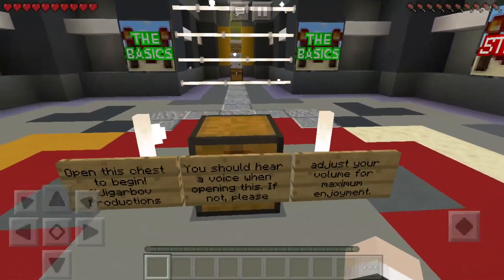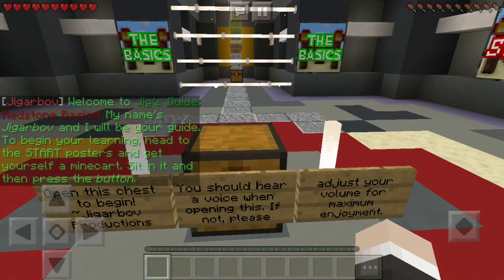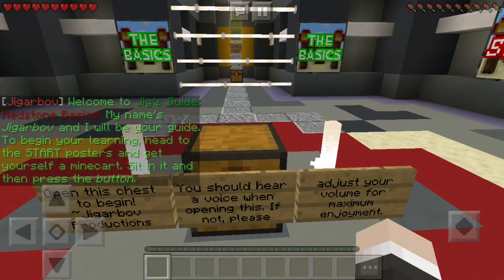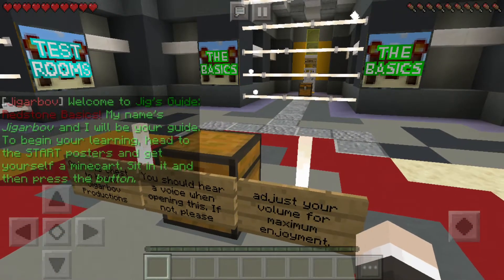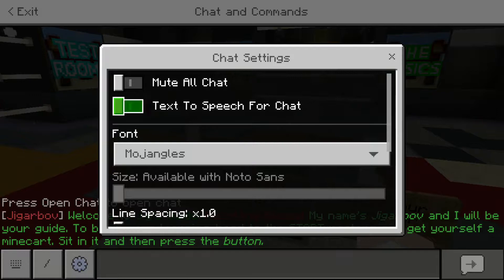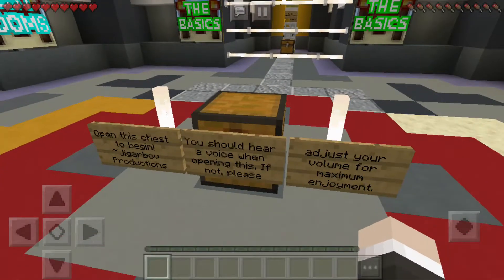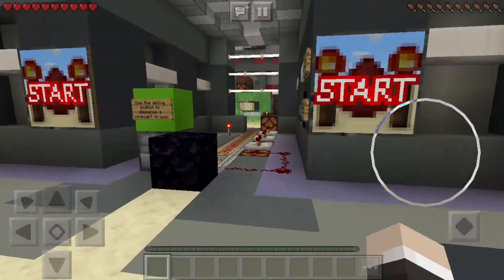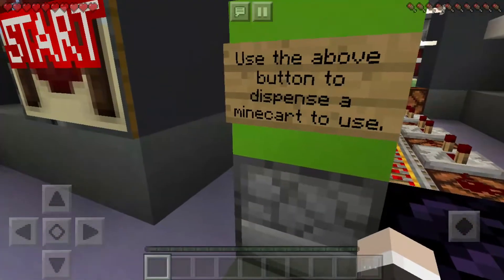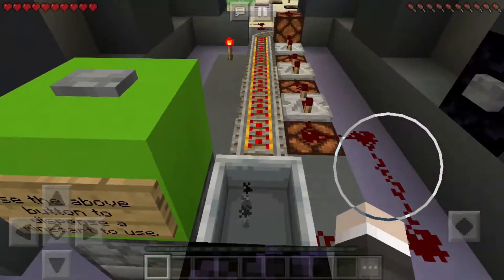Just try not to mind the voice. 'Jigarbov, welcome to Jig's Guide: Redstone Basics. My name's Jigarbov and I'll be your guide. Head to the start posters and get yourself a minecart. Sit in it and then press the button.' Okay, I'm not going to mind that. Use the button to dispense a minecart. Sure.